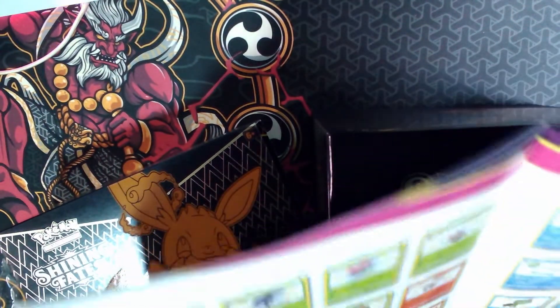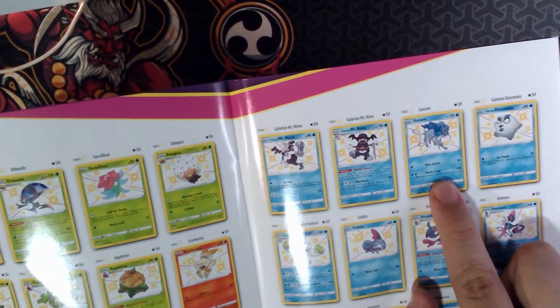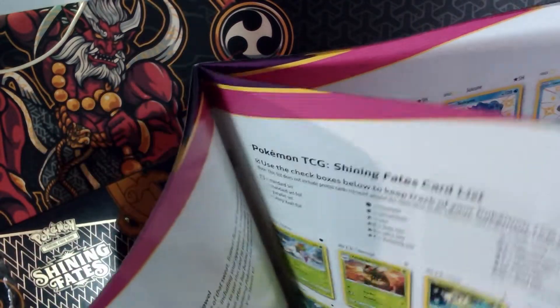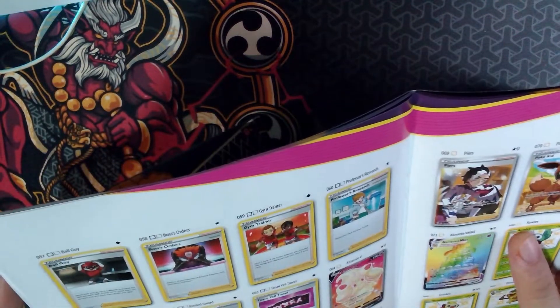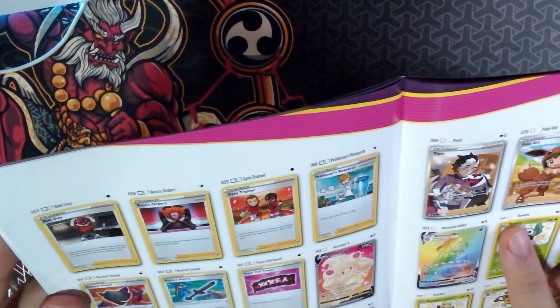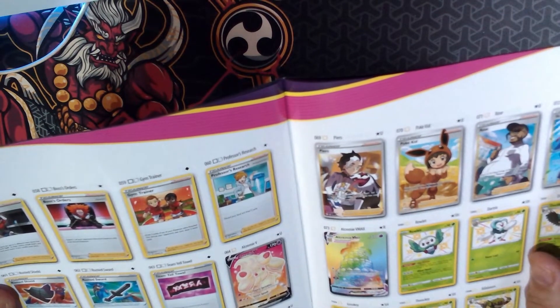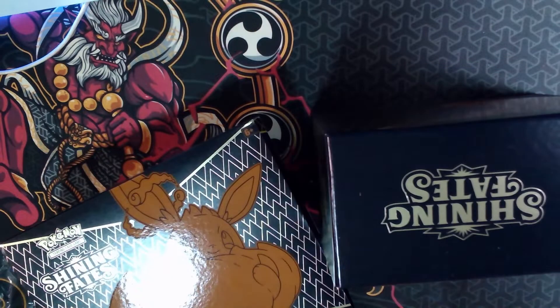We're hoping to pull the Shiny Charizard V-Max. Aside from that, the Baby Shinies are good to pull — there's lots of them here. And this Shiny Suikun is actually worth some price. I'm not sure about others, but for Trainers we need Klara and Ball Guy I think. Let's just crack this open.